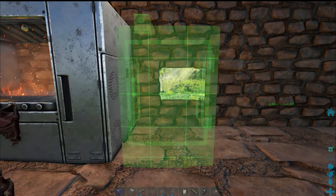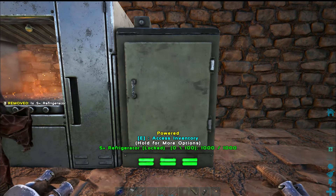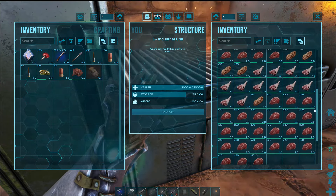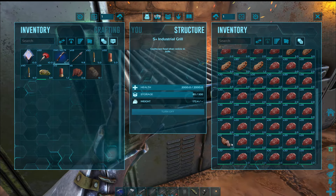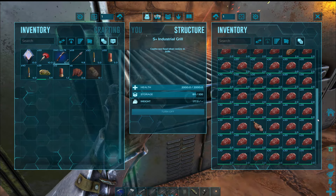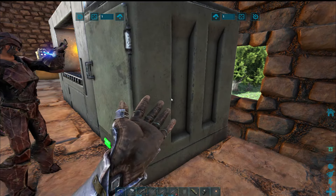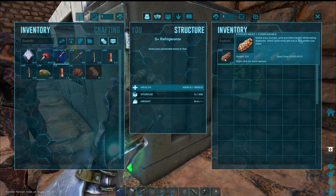We're going to put that baby right next to the cooker. It keeps everything so much longer — look at that. Seconds, minutes, hours, days — one day. I want to see what spoiled meat looks like — 12 hours. Three days on cooked prime meat — is that three days? That is three days.